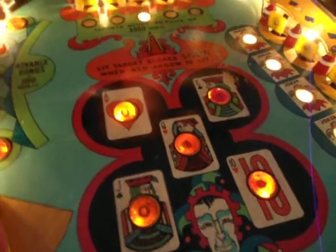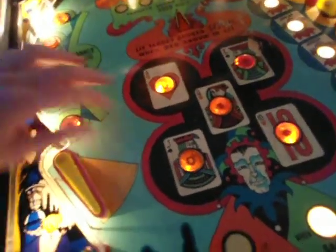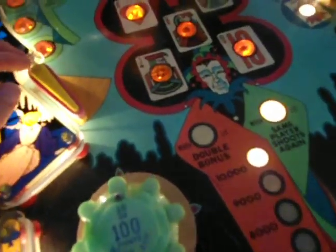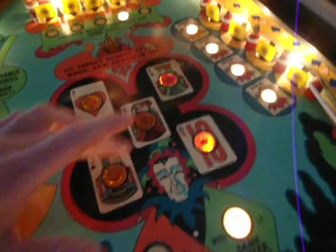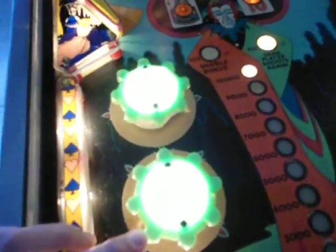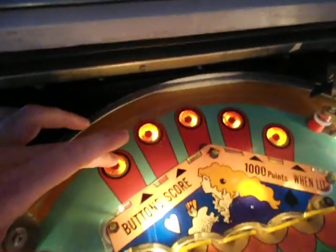Now we're going to talk about these five rollovers in the middle, which is very interesting. The first time you get these five rollovers, if you didn't have these lit, these would light. But you've got these because of that — some things can be done multiple ways. These pop bumpers are only worth 10 points right now because they're not lit. If I get all five of these, now these pop bumpers are worth 100 points, and these buttons up here are now 1,000.